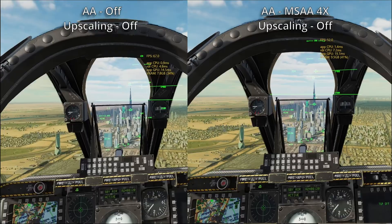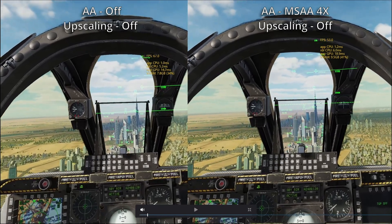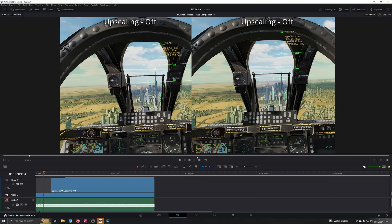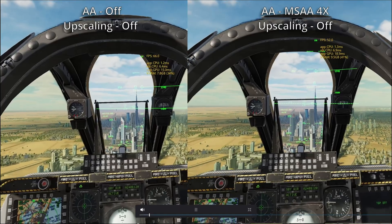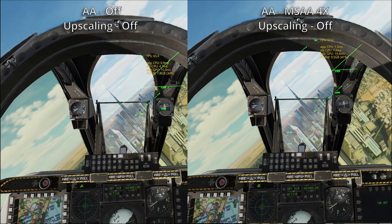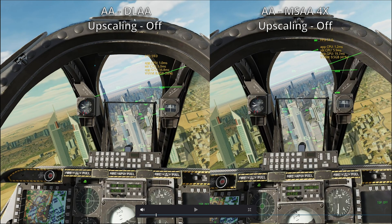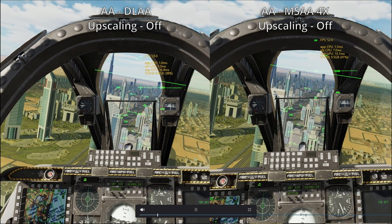We definitely see some shimmering on the left, and MSAA 4X has removed a lot of that. However, looking at the performance difference, we're at 53 FPS now as opposed to 67, so that's quite a heavy performance hit for enabling this. With deep learning anti-aliasing turned on, we're about 8 FPS more, so a lot more performant, and we've also lost the shimmering.